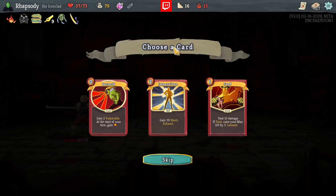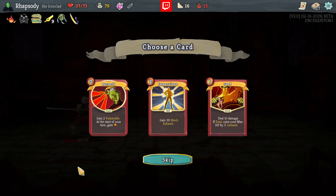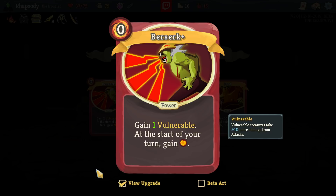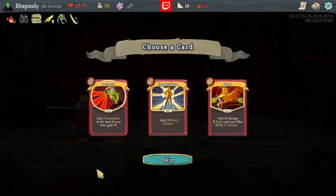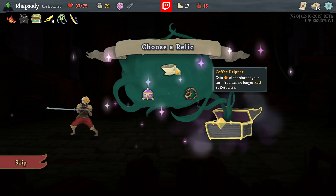Berserk, Impervious, Feed — relatively early Feed. Berserk did get upgraded; it's literally only one Vulnerable now. It's a pretty big buff because it used to be three Vulnerable, upgrades to two — now it's two, upgrades to one. I don't know if I've played Ironclad since that happened. I'm extremely tempted. I know that I have a lot of cost in this deck — yeah, I'm taking it.